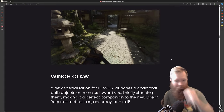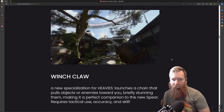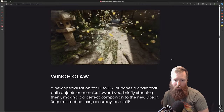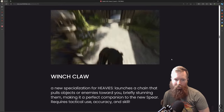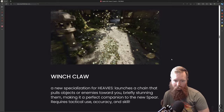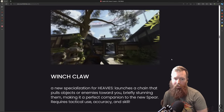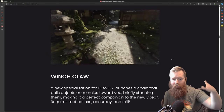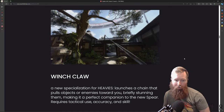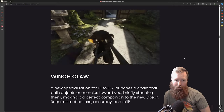The winch claw is really good. It has its use cases — it works great for a heavy who's running melee. If you're running the sledge or the spear, this works great. You can't have a medium or light run away from you — just pull them towards you. It also works if you're on the third floor of a building and someone's capturing the objective below: launch it down and you'll actually lift up the cash out box. You can use it for enemies, the cash out, and to pick up downed teammates.